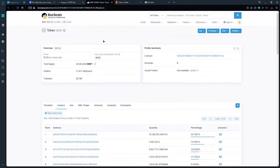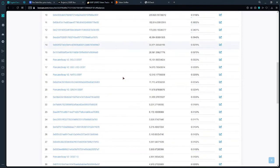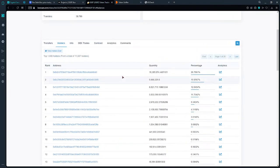On BScan, they have about 11,000 holder addresses. Scrolling down, you'll notice there is no burn address right now for the token — no tokens have been burned.